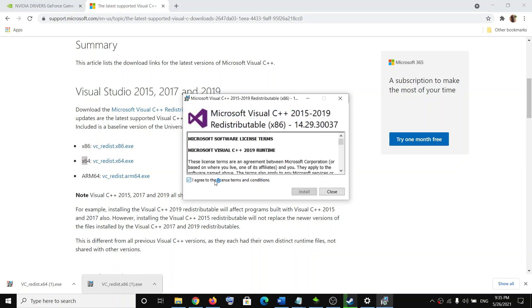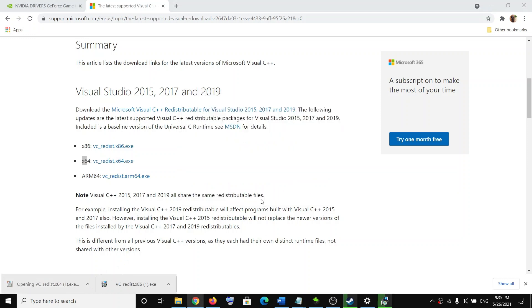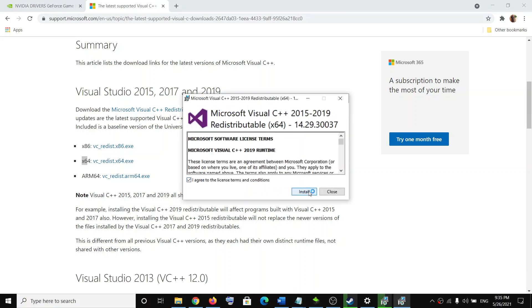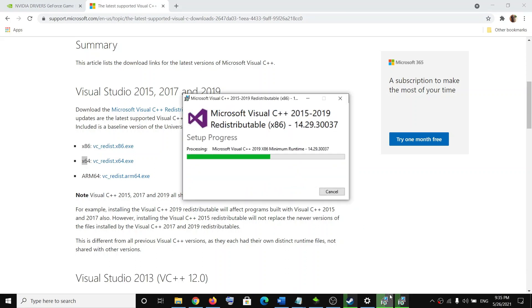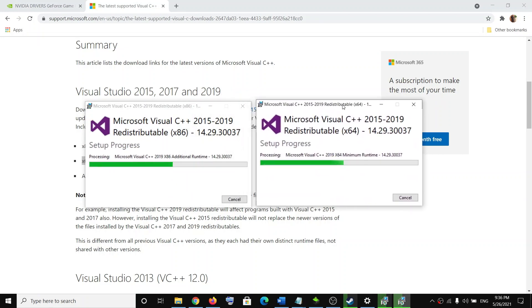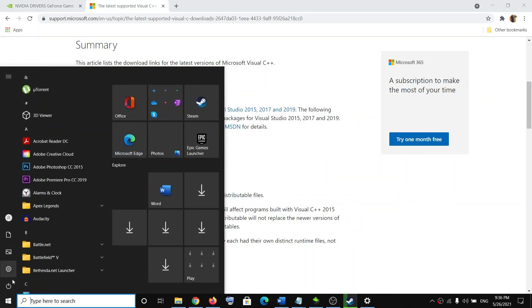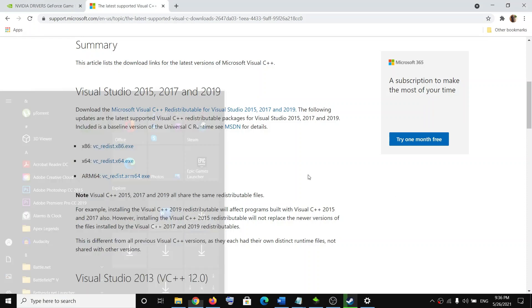Once the downloads are complete, run both EXE files. Click Install or Repair — whichever option you see — for each file. Do not click Restart Now when prompted; close the window instead. Once both files are installed, go to the Start menu, click on the power icon, click on Restart, and after the system restarts launch the game.